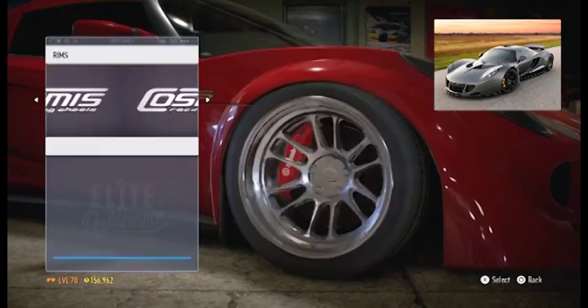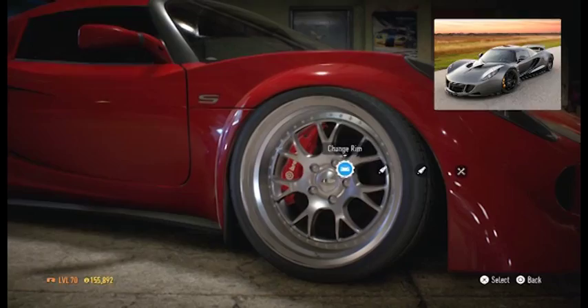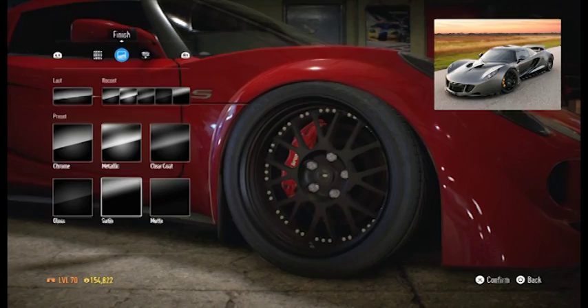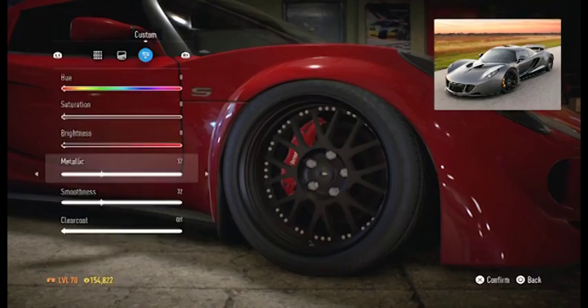Wait, was that the rim I was looking at? Holy crap — this one is the one I was looking at. Never mind. So we're gonna black these things out, probably give it a satin look because I really do like satin a lot. Could go with matte — no. Let's say there's a logo shine to it. Actually wait, probably just give it that.